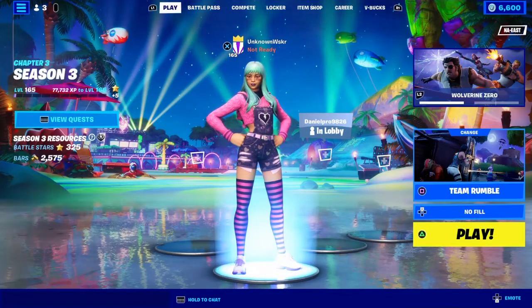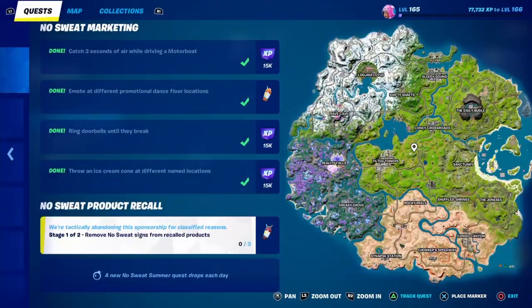Welcome back guys to the channel. In today's video, we're going to be doing the NoteSweat product recall - one of the quests to get the final edit style of the backlink. So it says stage 1 or 2, and I'm not sure if we're going to need to complete both of them just to get the backlink, but it looks like we are. It says remove NoteSweat signs from recall products, and it needs you to remove three. So let's jump into a match of Team Rumble and get that done.